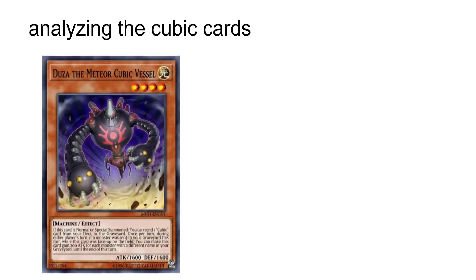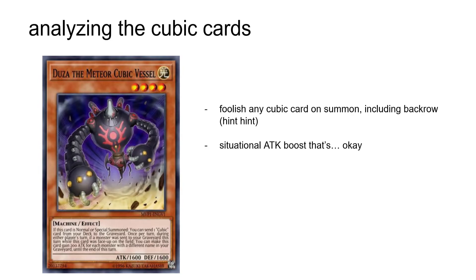Next up, Duza the Meteor Cubic Vessel. On summon you get to send any Cubic card to the graveyard, and as a quick effect, if a monster was sent to your graveyard this turn, you get to boost Duza by 200 attack for each monster with a different name in your graveyard. That second effect is mostly irrelevant, but the first effect is so incredible for the deck that you can't go wrong by playing three Duzas in every Cubic deck you're playing.